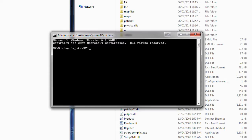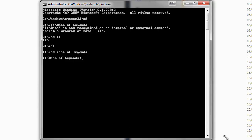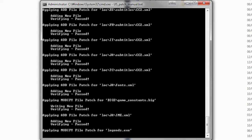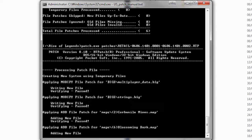With the command prompt open as admin, the next step is navigating to the game install directory. Once you've arrived at the Rise of Legends directory, try to run the batch file again by just typing the file name including the extension.